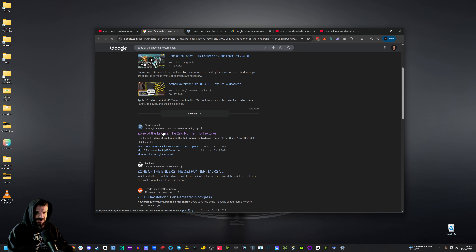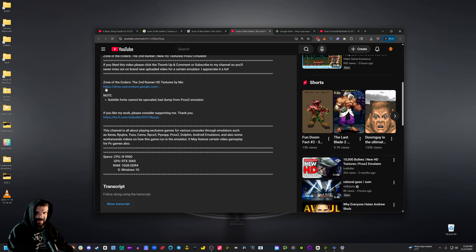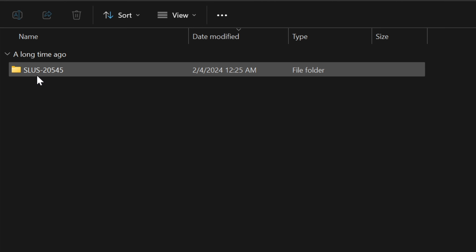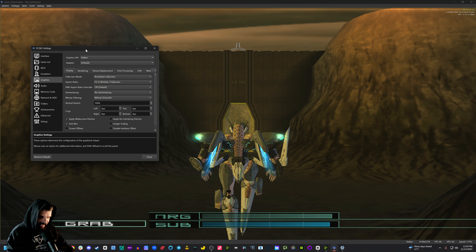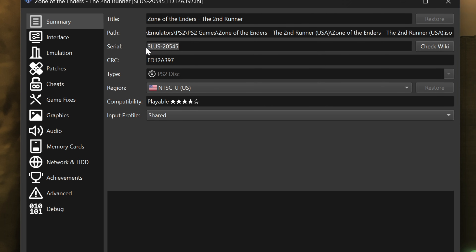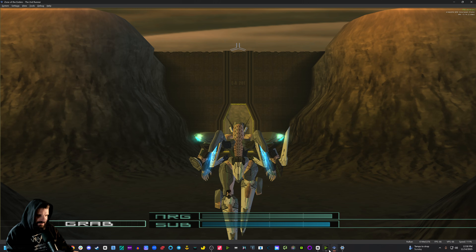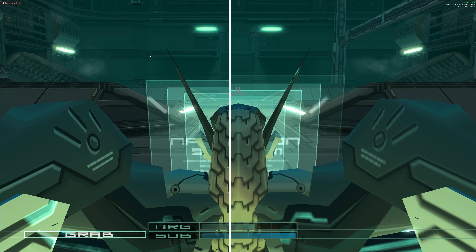The next thing is the HD textures. Google 'Zone of the Enders 2 texture pack,' which will take you to a GBAtemp thread where the author Curse Arms showcases his texture pack. The link is in a YouTube video there, and you'll find the actual Google Drive link — I've put this link in the description below. Download and extract it. Inside you'll find a folder titled SLUS20545, which is the North American version — you have to be running that version for the texture pack to work. If you don't know what version you're using, go to Settings, Game Properties, and under Serial it will tell you. Take the SLUS20545 folder and put it in Documents > PCSX2 > Textures. Head back to your game, go to Settings, Graphics, Texture Replacement, and check Load Textures. Now you have 4K upscale textures.